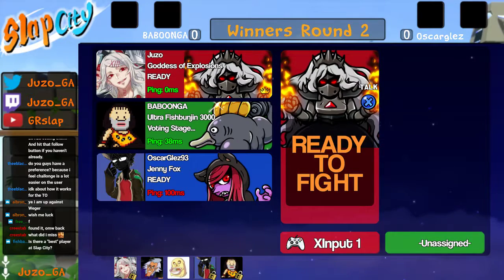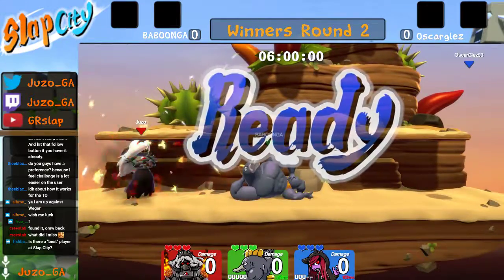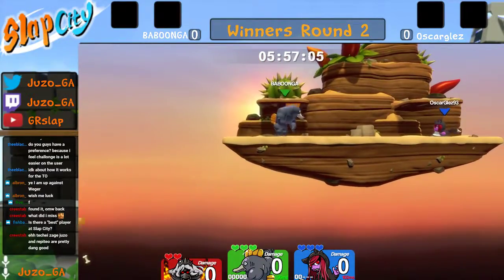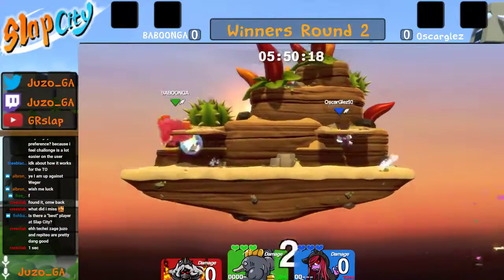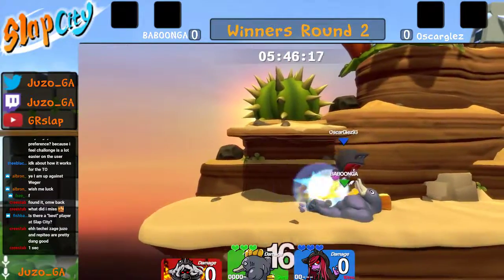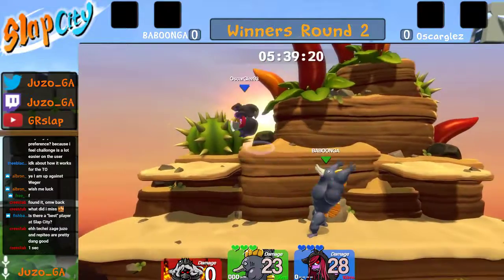Babunga versus Oscar Glaz — babunga repping Fish Boonijn and Jenny Fox being played by Oscar Glaz. We're going to Pepper Pain first round, which I feel favors Fish Boonijn in this matchup because it makes it a lot easier for him to get early kills using that up B. With the recent side B nerfs, it's going to be harder for him to secure kills at mid to higher percentages until very high percentages.